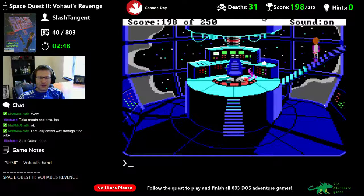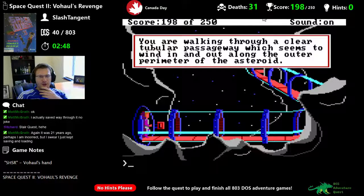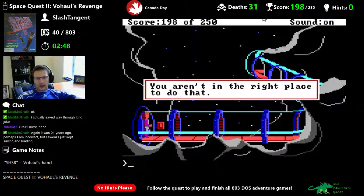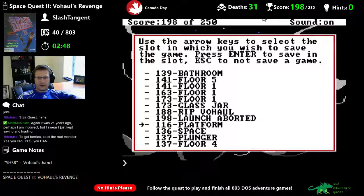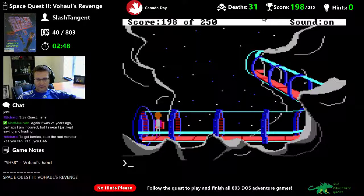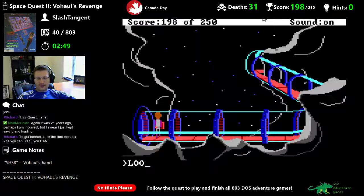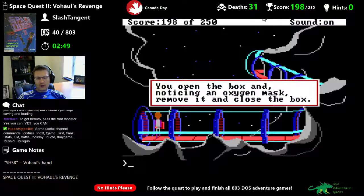I should be using the numpad and just go diagonally. I made it anyway. You are walking through a clear tubular passageway which seems to wind in and out along the outer perimeter of the asteroid. There's a box mounted on the west end. 40 minutes until meltdown, a synthesized voice announces. The box is actually an oxygen mask receptacle — you open it, remove the mask, and close the box. We hit 200 points!